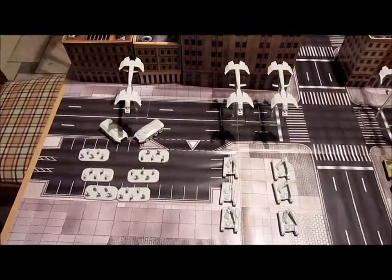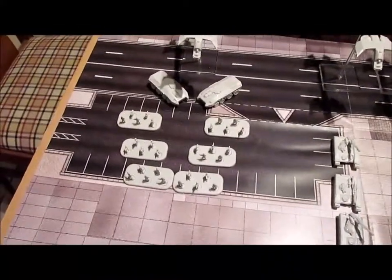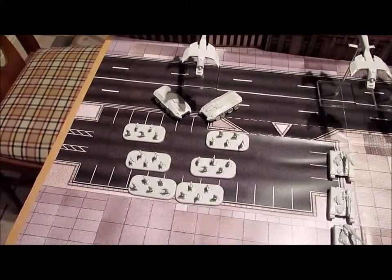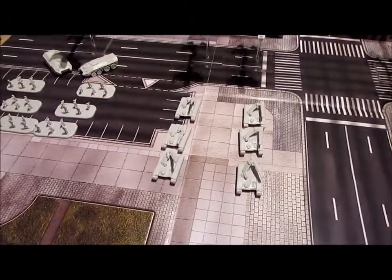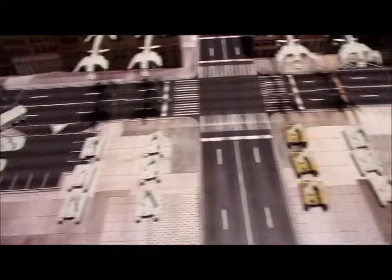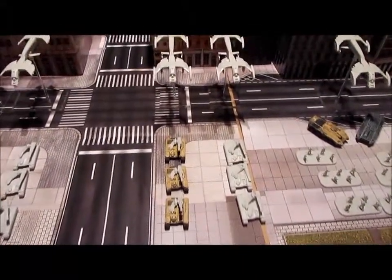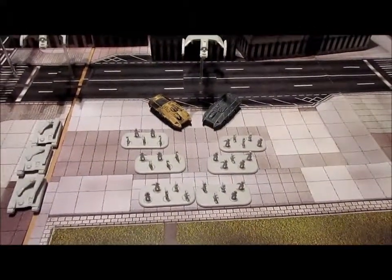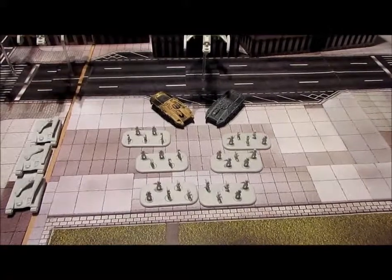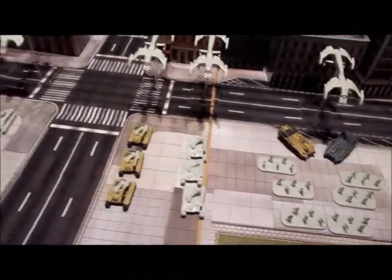For the UCM army, we have one infantry battle group — two Bears, six bases of Legionnaires in a Condor. We have an armor battle group: three Sabers, three Rapiers, two Condors. We have another armor battle group — again three Sabers, three Rapiers, two Condors. And finally another infantry battle group: six bases of Legionnaires, two Bears and their Condor. That is the full UCM list.